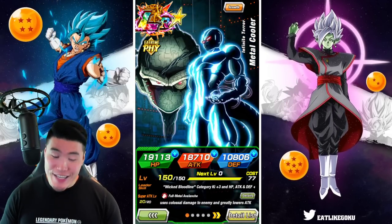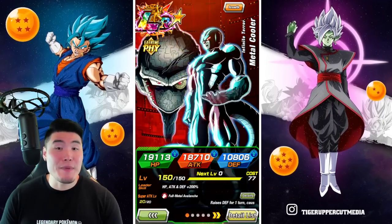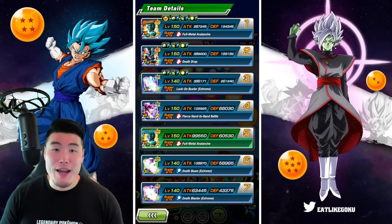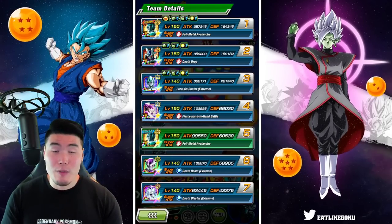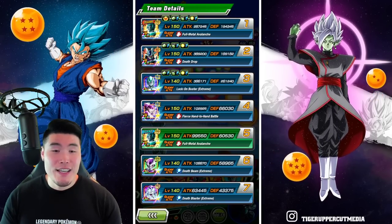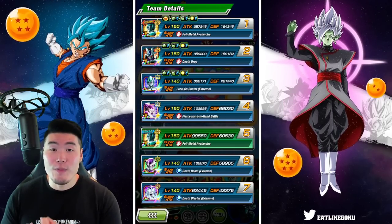Today we're showcasing the brand new Fizz LR Metal Cooler at both 55% and 69% in the Hidden Potential System. The event we're running is Wicked Bloodline Extreme Super Battle Road. Here's a quick look at our team: double Metal Cooler leads, LR Final Form Cooler, the newly Extreme Z Awakened AGL Metal Cooler, LR Full Power Frieza, Tech Transforming Frieza, and INT Final Form Frieza.